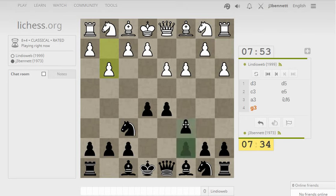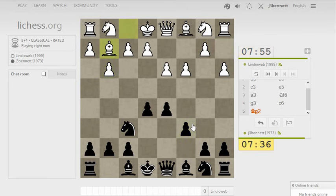So the fianchetto here. I'll just set up a solid structure in the center, not go for too much. I should bring my light-squared bishop out before playing knight to D7, I think.